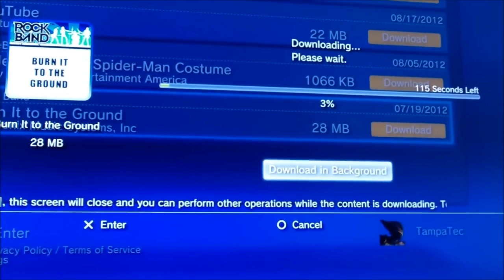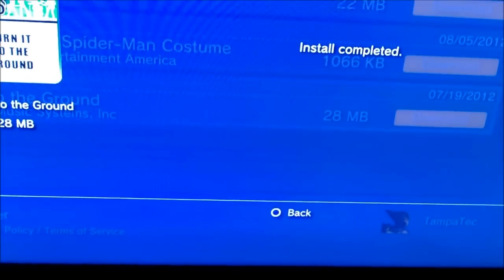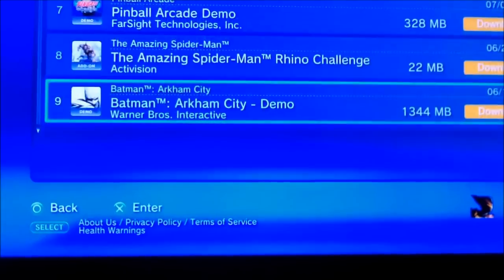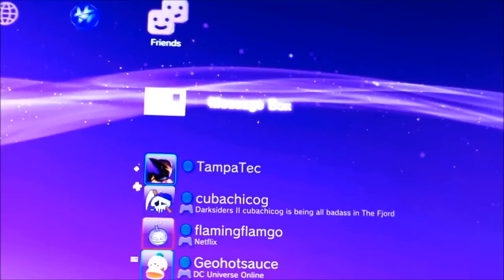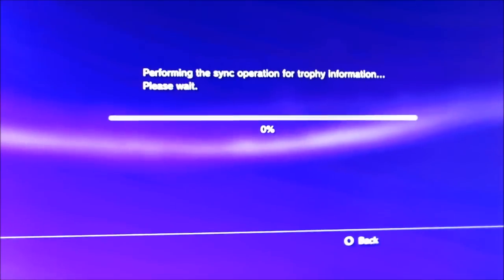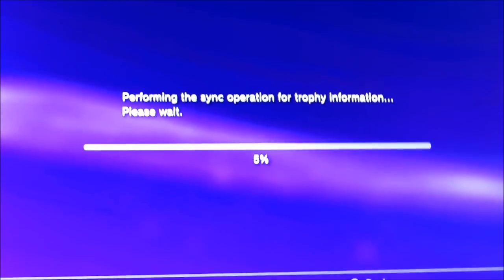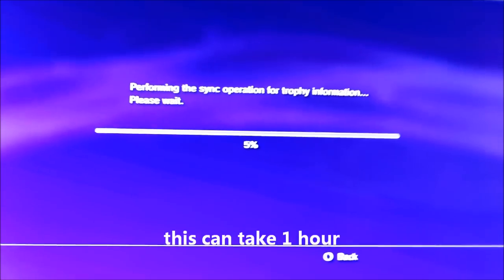After it says 'install complete,' hit the back button. Now just go through all your lists. I've got 325 items over the last three years. To get your trophies back, just hit X on your name and it'll start syncing them in — it'll collect all your trophy lists. Because all your trophies are stored on PlayStation's servers, not actually on your PlayStation 3 hard drive.